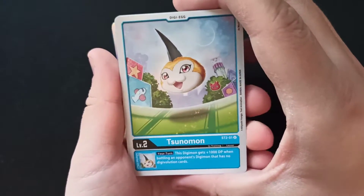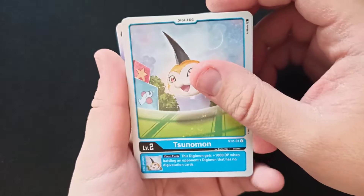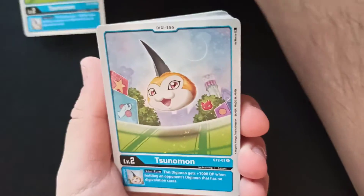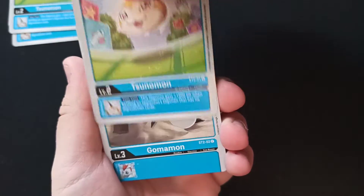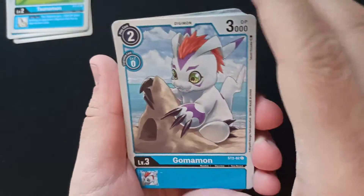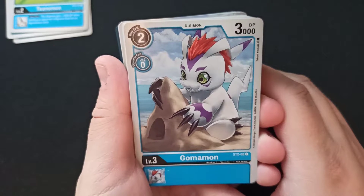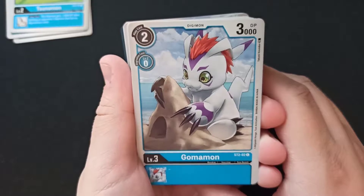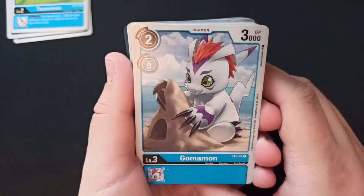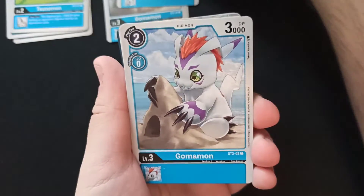We got Zoonomon. This Digimon gets plus 1000 DP when beating an opponent's Digimon that has no Digivolution cards. Interesting — only without any Digivolution cards. Look at this. Isn't that the absolute cutest? Gomonomon in general, incredibly cute. This though, holy hell, that is just cute as hell.